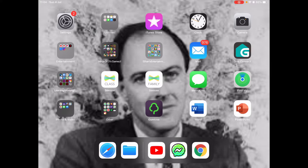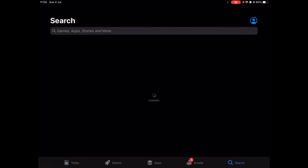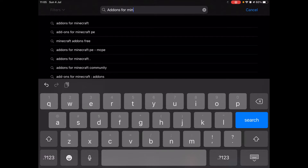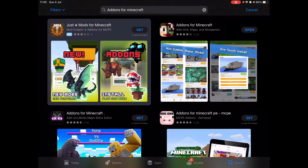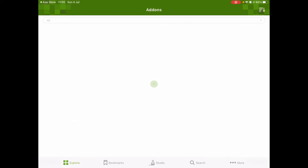It's pretty easy. All you really have to do is go to the app store and get the app called 'Add-ons from Minecraft.' There we go, just got this one here — it's from Minecraft. I've already got it, so let's open it up.